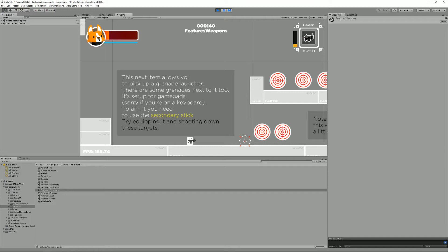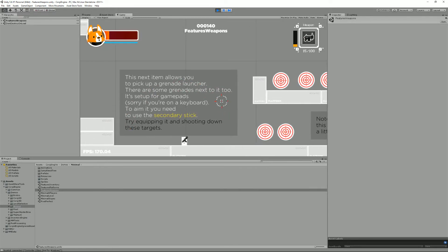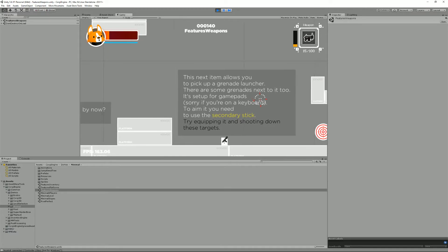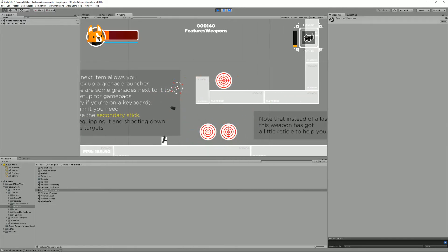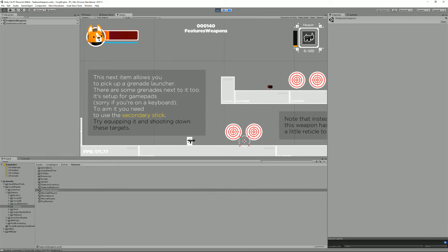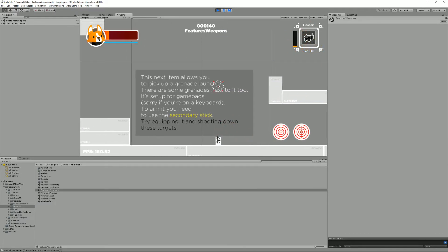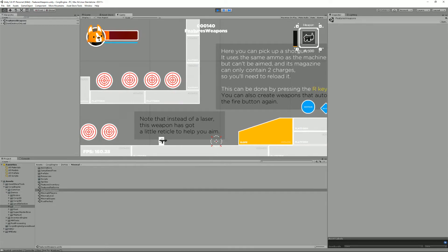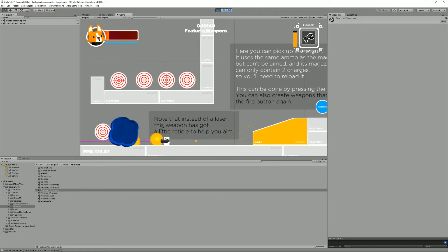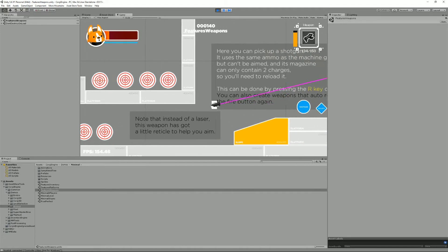The grenade launcher requires a gamepad — it lets you aim using the secondary stick. I'm using an Xbox pad and I can shoot grenades. The grenades bounce and explode after a certain time, and they flicker before they go off. I can switch weapons by going into the inventory, or use a shortcut: LB on gamepad or T on keyboard, which you can customize.